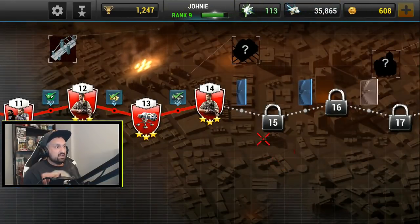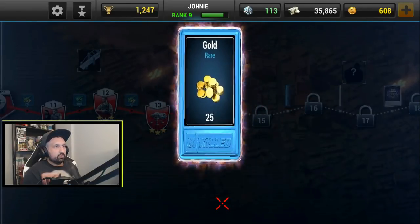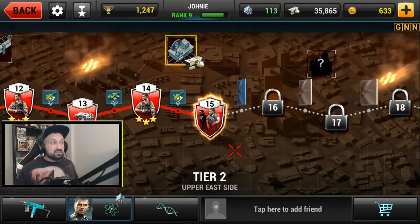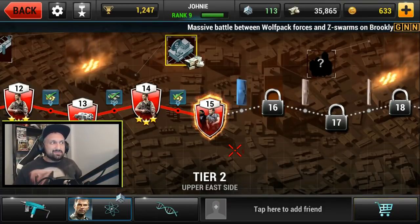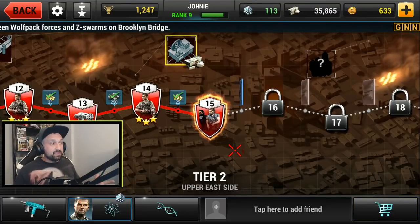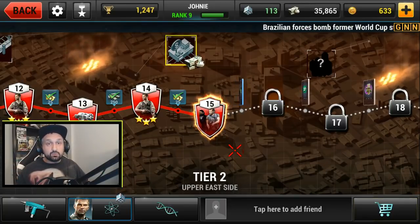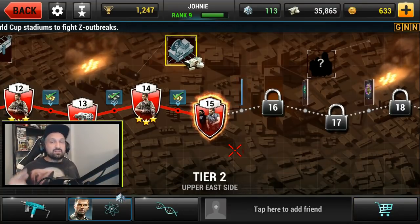Three stars again — doing good so far! That's gonna be it for today's video, I don't want to make 45-minute videos. I got more gold so I'll stack that. I'll end by asking for your help — leave tips in the comments: should I keep completing the campaign and getting stars, or is there anything else I should focus on as a new player? Thank you for watching, hope you enjoyed, leave a like, subscribe for more Shadowgun Legends and Unkilled. I'll be back soon!